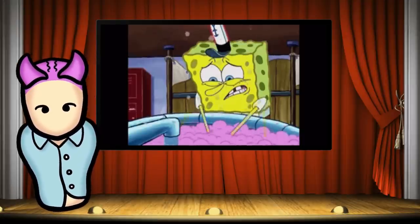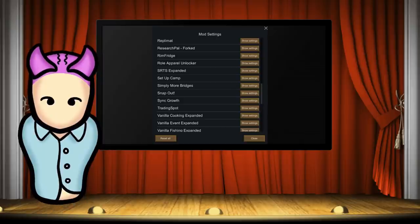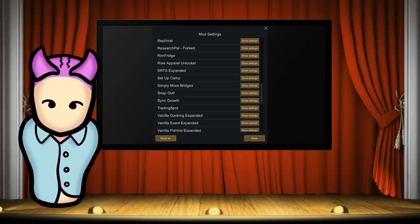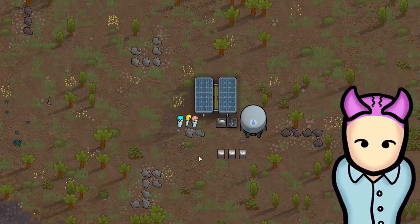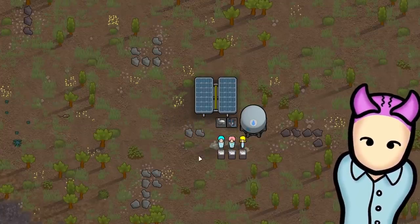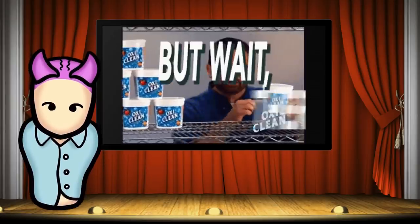There are a few more things to talk about with this mod. Like how if you go into the mod settings, you can include thirst, so now your pawns need to eat and drink to keep from getting dehydrated. Eating can in theory offset thirst, just not as good as setting up a few water fountains — still a neat little add-on if you want more realism in your games. But wait, there's more!